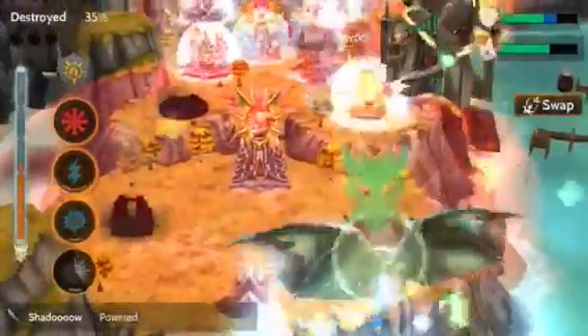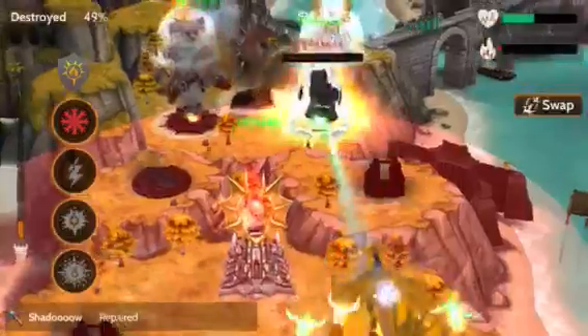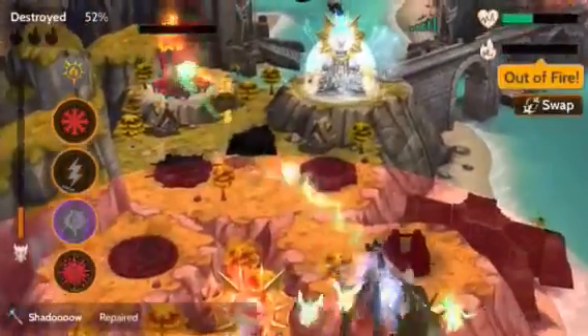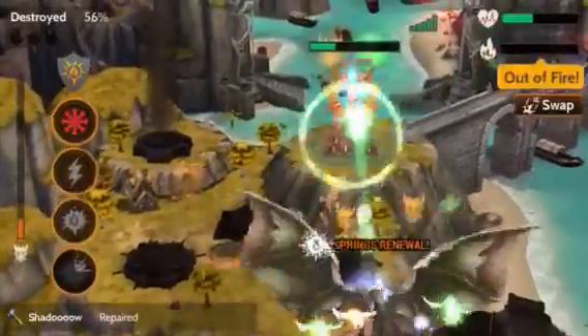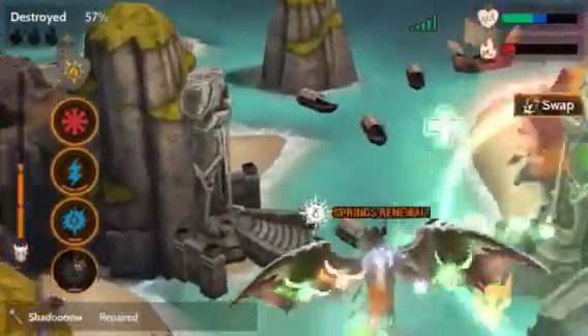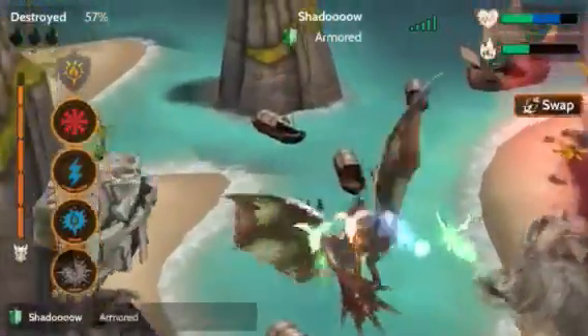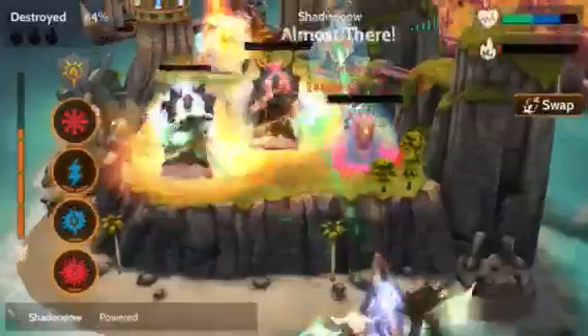I'm going to use this perch to try and save my life here, and it does. I've got enough rage to take out that island and click chaos again. Now I'm going to use this perch, get rage up. I have almost full rage, nearly full health going into the next one, and now the fight's pretty much over for this guy.